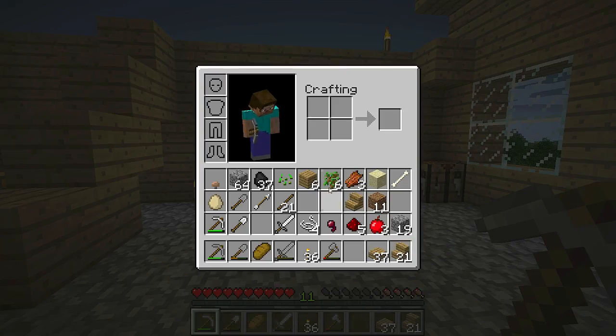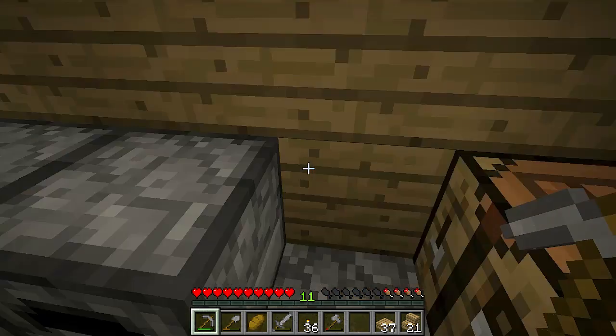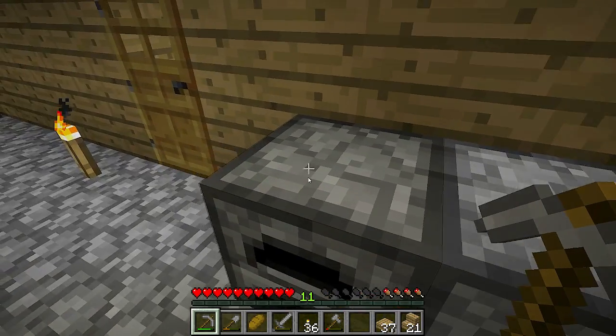Oh, I see — it's moving. It's just like a quick move function. Let's try this. Look at that. Oh, it needs more coal. Yeah. Oh, that's going to save a lot of time.